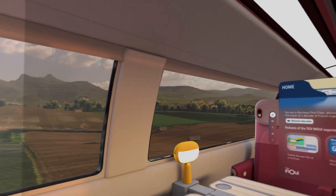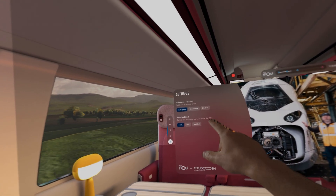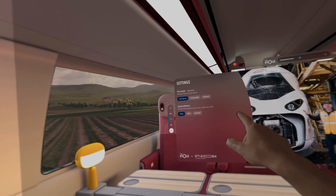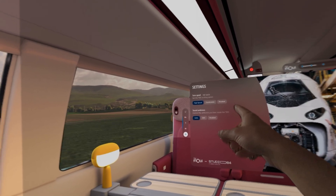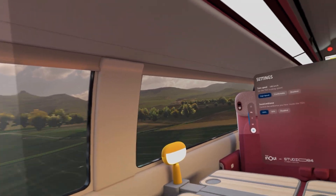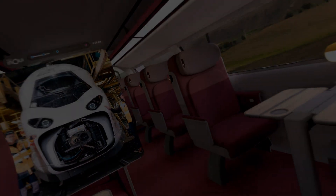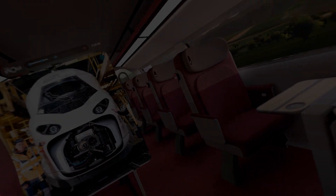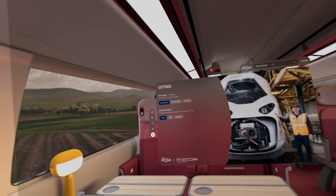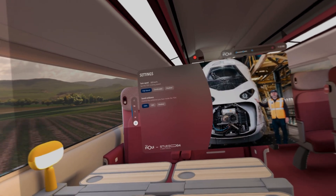You can see we're kind of ramping up our speed. If we go to settings, we can choose the speed — high speed, comfortable, or disabled. We're going kind of ramping up here at 130 kilometers an hour. You kind of do get that sense of speed, but I don't feel sick at all. It feels very comfortable just looking out the window. We can't physically walk around the train — if I start to move, it starts to turn black. So we can just sit here and relax and explore some of the other features.